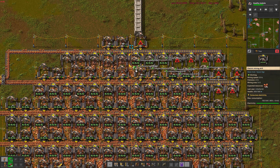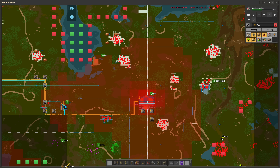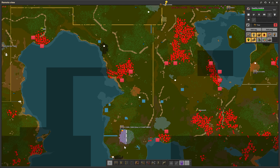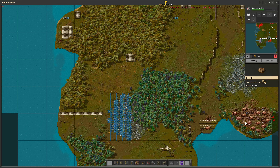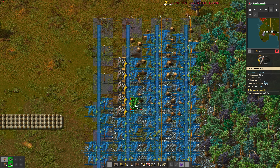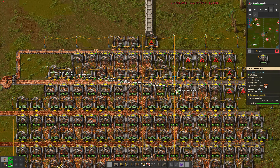We frantically scatter about the map to distribute efficiency modules to all the mining sites — that giant 13-million red chip copper ore patch being first, as we are literally one chunk away from polluting the unstoppable biters there. Now that we have efficiency modules, which cut mining drill pollution by a whopping 80% to just 2 pollution per minute instead of 10, we've unlocked the resource potential of ultra-long-distance guerrilla mining. Regardless of the number of drills placed, we can precisely limit pollution output by how many belts of ore we allow to flow out — this specific mine is destined to supply 2 belts of iron ore, meaning an average of 56 out of 100 mining drills will be running at any time.